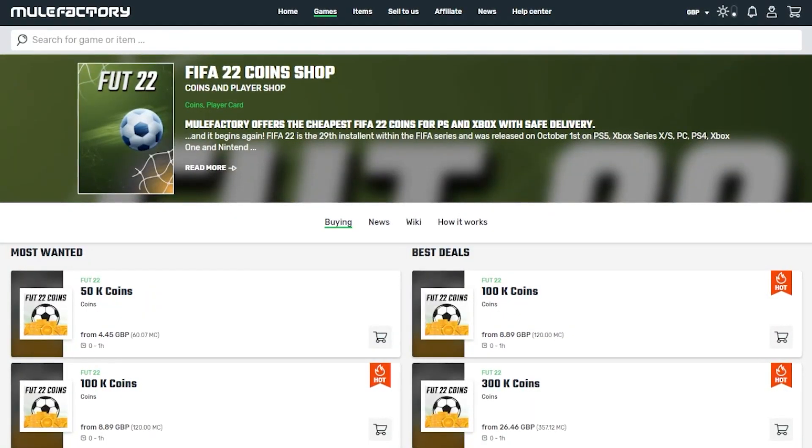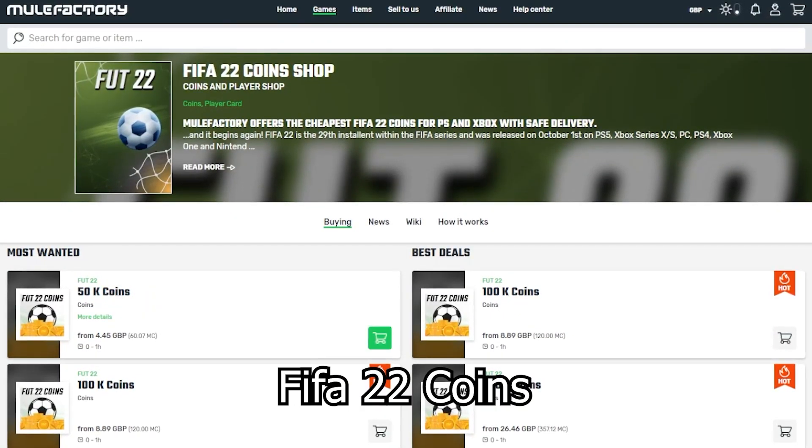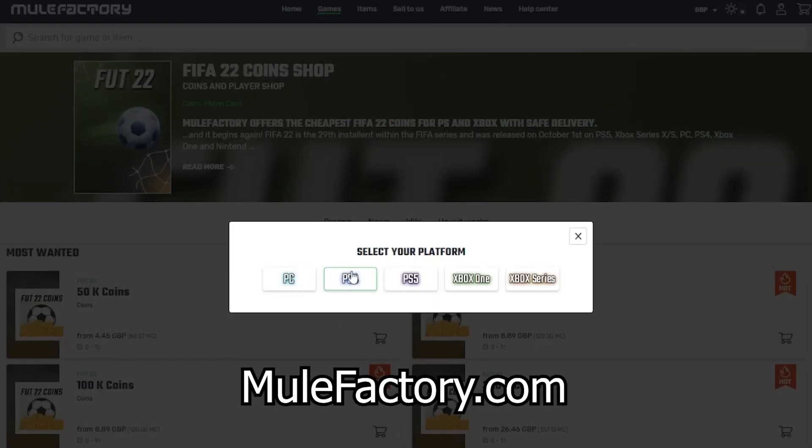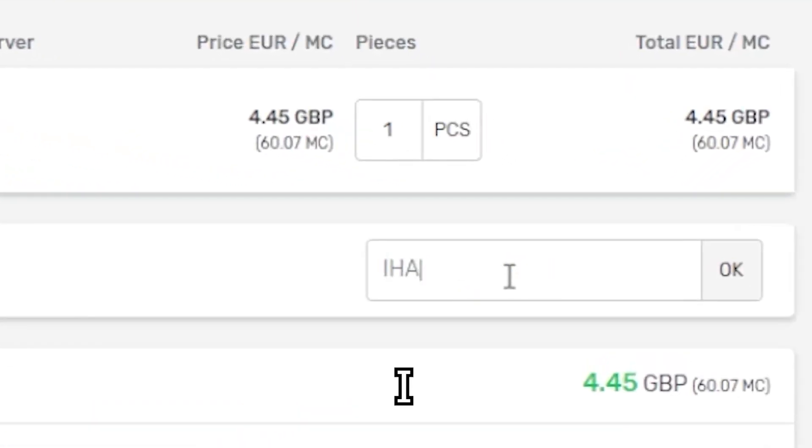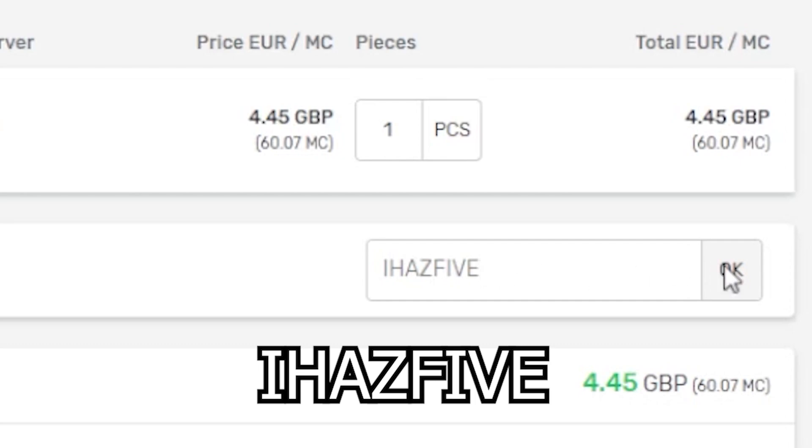Welcome back to a brand new video on the channel. We have Flash SBC number three. If you need any FIFA 22 coins, make sure to check out mulefactory.com — the link is in the description. They're cheap and reliable. Use the discount code iHazFive at checkout for a discount.